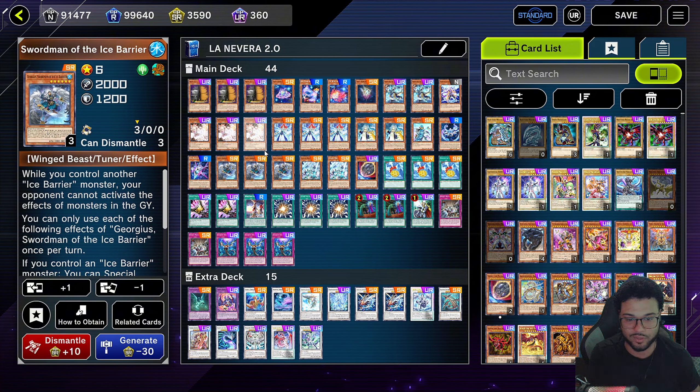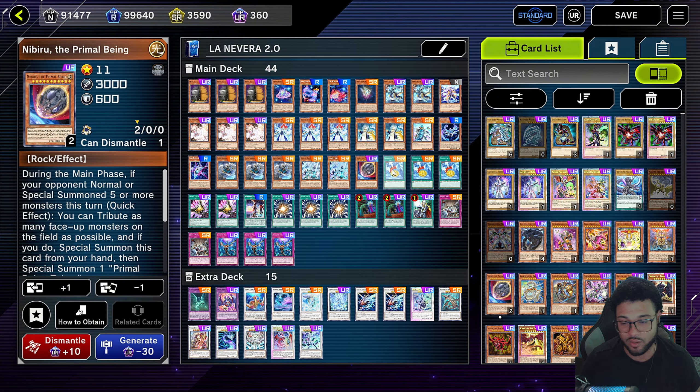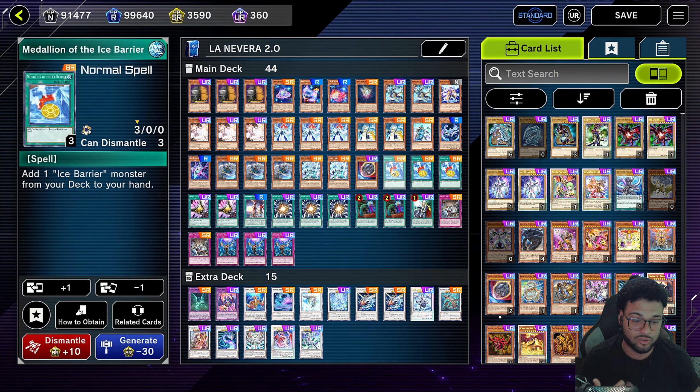We're going to play one to three copies of Georgias — that level six tuner that special summons another Ice Barrier monster from the graveyard, which is tough. We're going to play two Ice Jays; you could play this deck without it but it makes a really easy level 10. We play one Nibiru for Nibiru reasons — mainly to cross it out but also for going second. We're going to play three Medallions because this thing is broken — it searches out any monster, not once per turn.